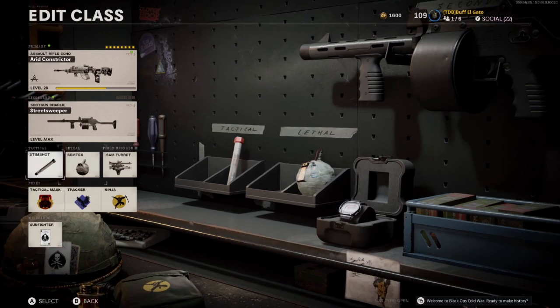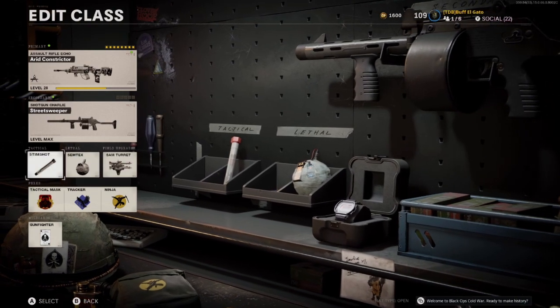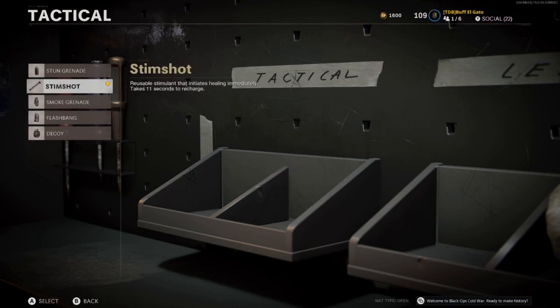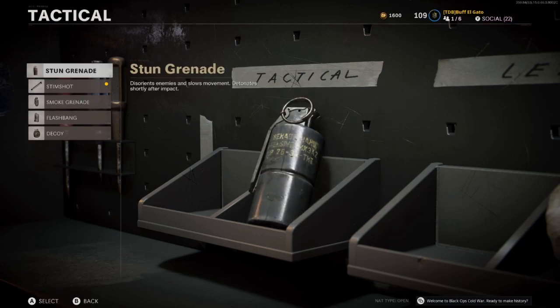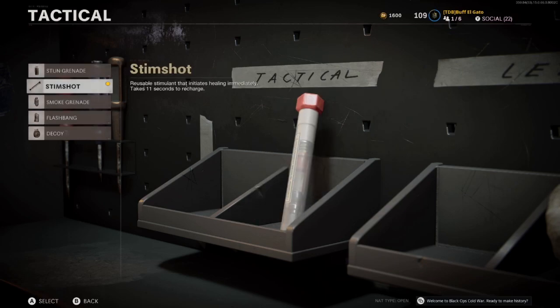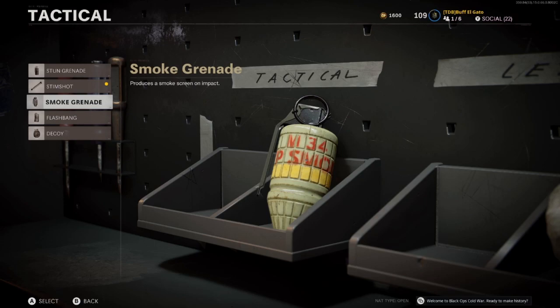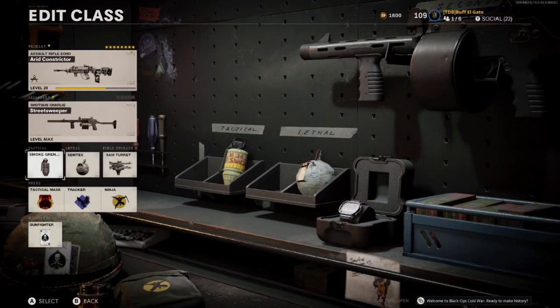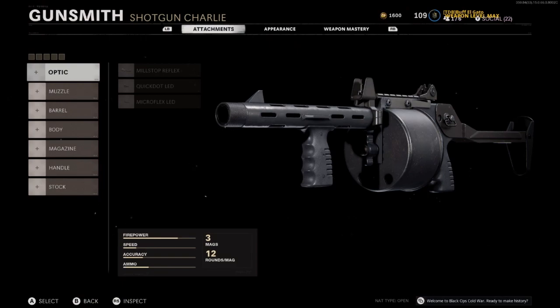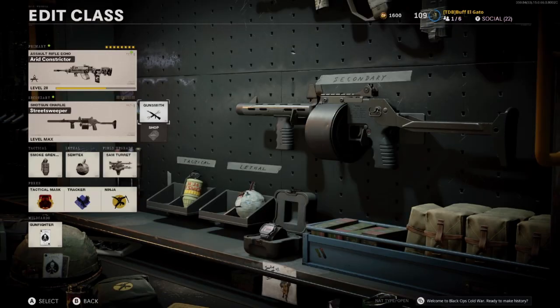These perks are great for using shotguns — you can run up on people, they can't hear you, you can track them, and whatever they're carrying won't affect you. If you're playing hardcore, which I usually do, I don't go stem. I like using flash because with stun they can still see and shoot you, but flash blinds them completely. You can also use smoke if you want to sneak up on enemies.